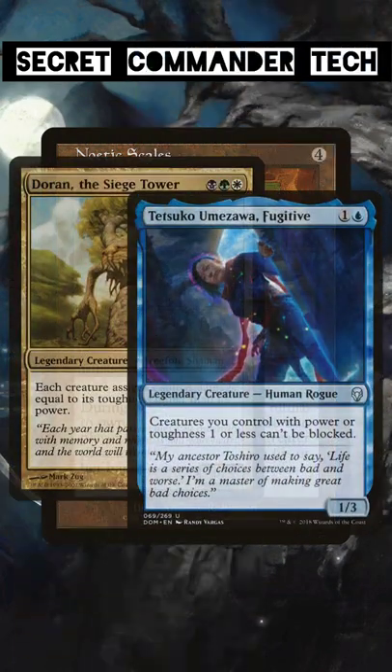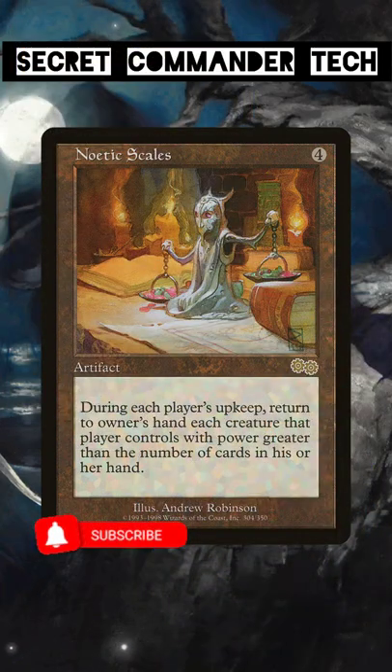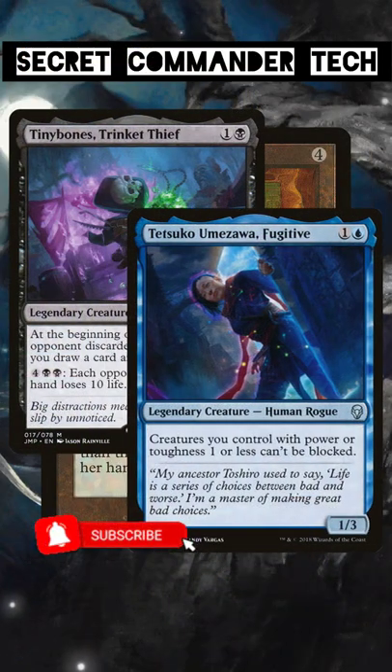Additionally, if you combine this with a low power strategy, you'd still get to keep developing your board while your opponents get further and further behind. I'd play this in Tiny Bones, Tetsuko, or Doran the Siege Tower.